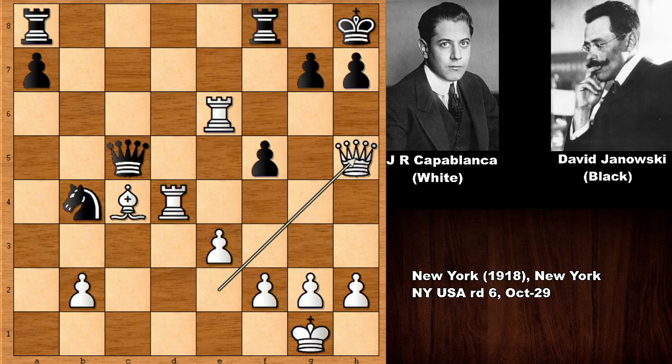Capablanca played queen to h5, lining the queen up with the king. Defending is very difficult in this position. Janowski pushed the pawn, but what is wrong with this move? Capablanca simply captured the pawn with rook takes on g6, because the h-pawn is pinned.